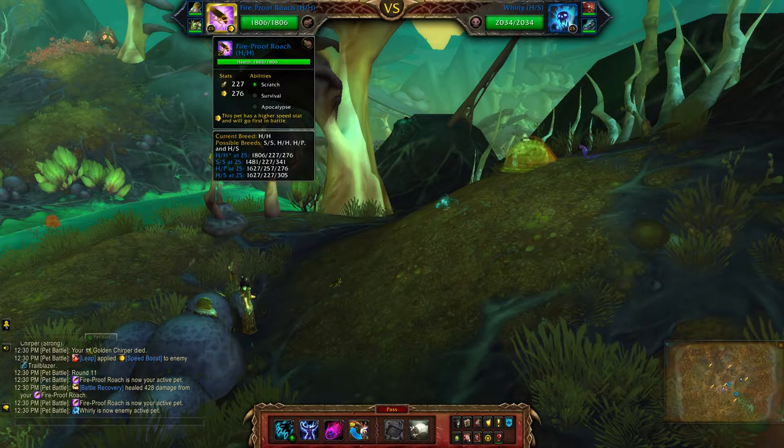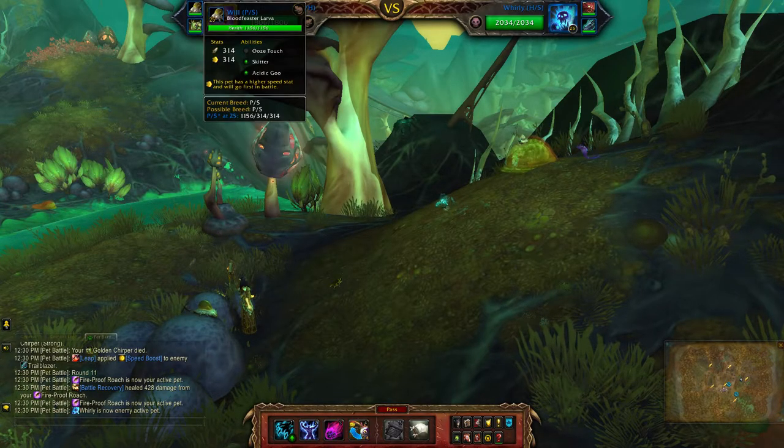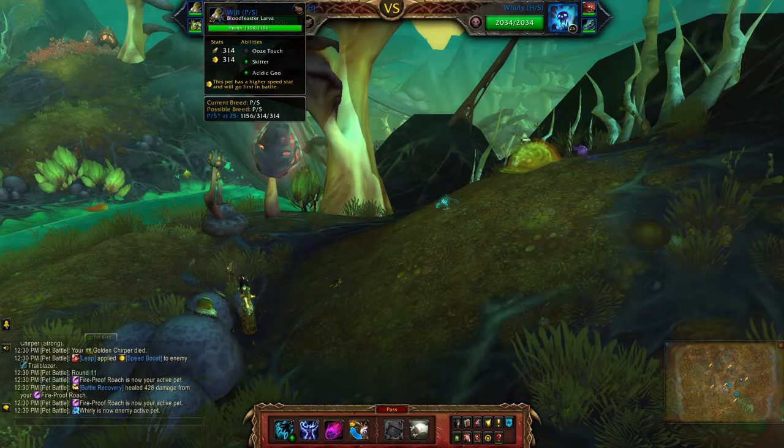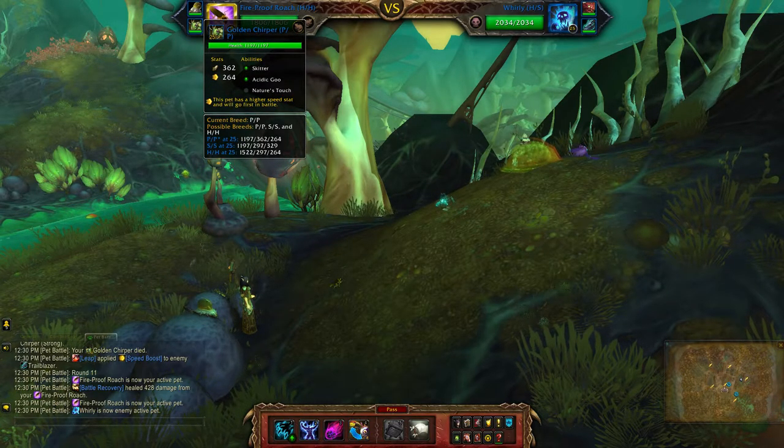Hey guys, for my critter team I'll be using the fireproof roach, which is a double health breed, the bloodfeaster larva, and the golden chirper, which is a double power breed.